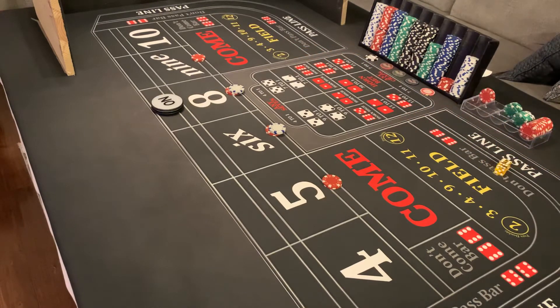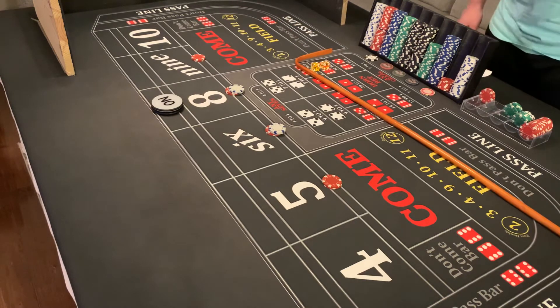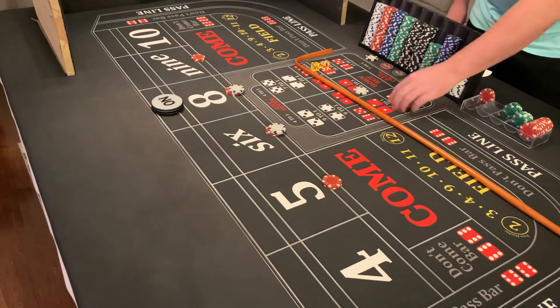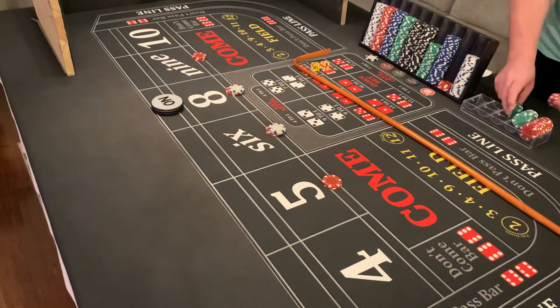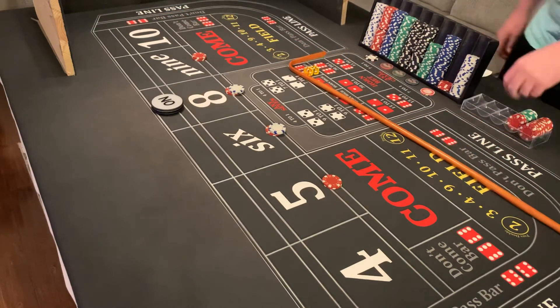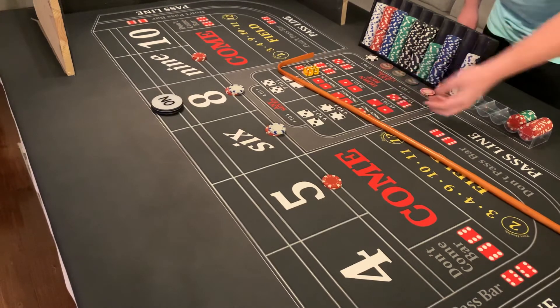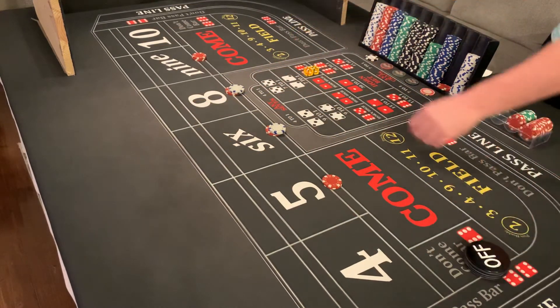Box cars midnight — triple the field some places, double in others. Dice moving — five four nine, center field nine. We just collected on that last one so we'll press up on this next one — drop the dealer a dollar, $15 for one, up one unit to $15. Let's hit some more numbers — hard eight front line winner, that's good news too. Drop a dollar, get paid $15. Collect on that one since it was the first hit.